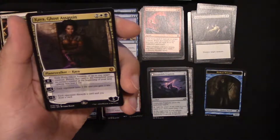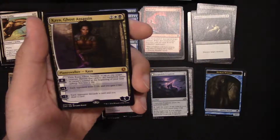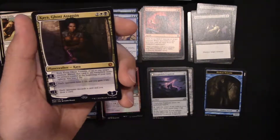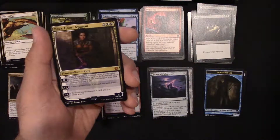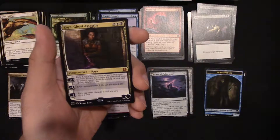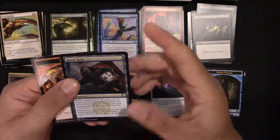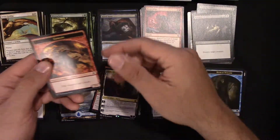Zero ability: exile up to one target creature, return that creature to the battlefield under its owner's control at the beginning of the next turn, you lose two life. Minus two: each opponent loses two life, you gain two life. Minus three: each opponent discards a card and you draw a card. This is Kaya Ghost Assassin — let's see what this is worth. It is a mythic Planeswalker — it's a $10 card! That's a $10 hit right there, very nice. Also got Hired Heist conspiracy card and a Goblin Token.